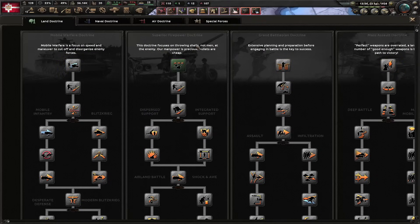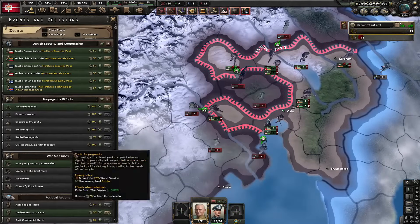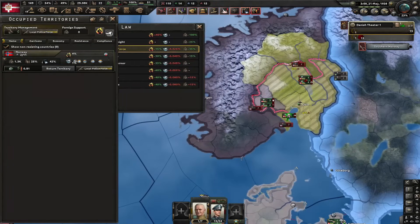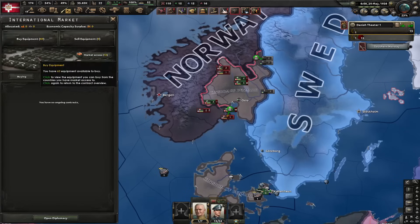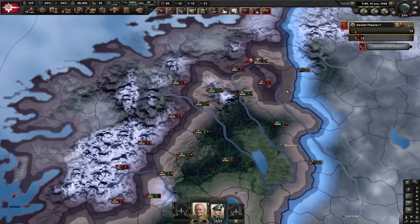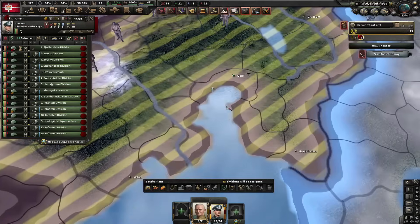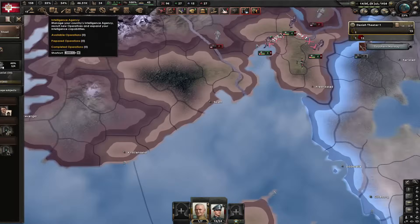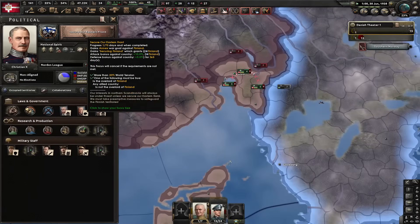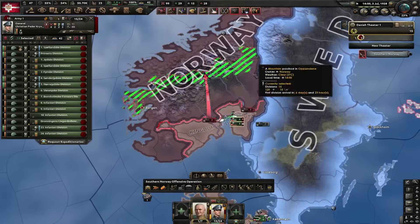I'm gonna go for superior firepower real quick and also formation flying. Taking Norway shouldn't be that hard. I'm one war support short of being able to do war economy. I'm gonna put like 9 of these divisions into training - that way I got just 24. Let's do local police force and use cavalry for garrison. I'm short on guns so I'm just gonna buy some. Let's hold a military parade - this gets me 5% war support. Now I should be able to go for war economy. I'll have to fall back to Oslo because Norway literally ran out of factories. That's it - Norway is gone. I'm gonna annex them and steal their navy.